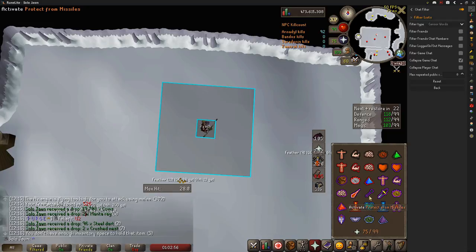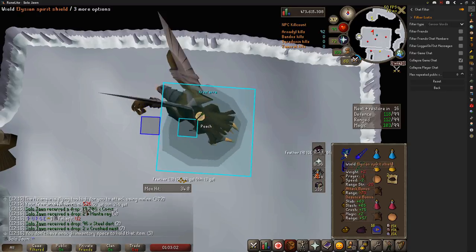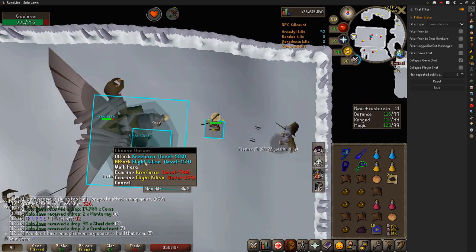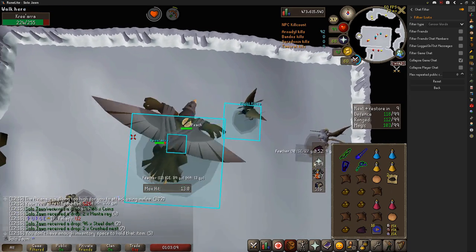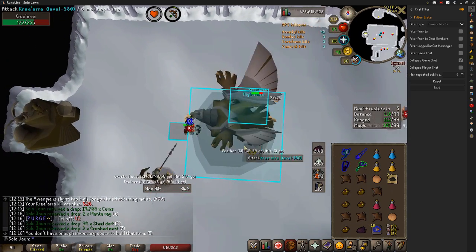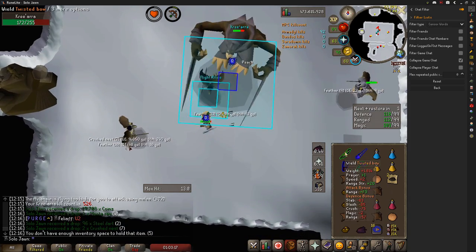This next tactic combines both Bow Flicking and Walking Under Kree'arra. This is the most effective way to kill Kree'arra with a Twisted Bow, however it is pretty difficult. Start the kill with your bow equipped and run toggled on. As soon as you fire your arrow, switch to your shield, then click to the center of Kree'arra. Once in the center, re-equip your bow and repeat. Doing this should net you 25-30 kills per trip, depending on how many restores you brought and if you juggled your supplies well.